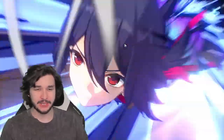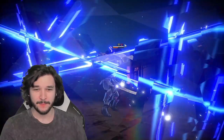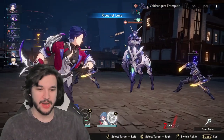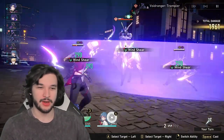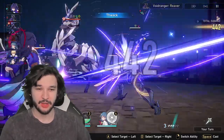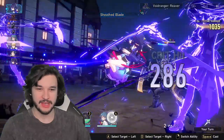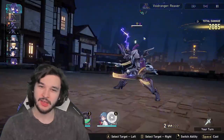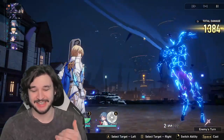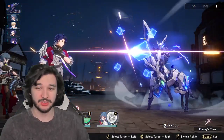We didn't crit, so we'll use the skill, maybe kill the one on the right. We applied Windshear to everyone, then Seele finishes off the right side. Hopefully we crit for a finish on the left — not quite, but watch this: the Windshear ticks for 1300 damage consistently on the boss. It was 700 before and now it's 1300 damage.